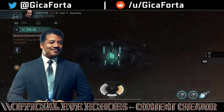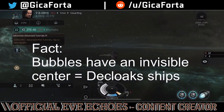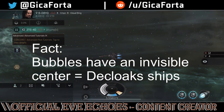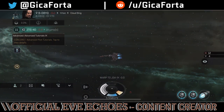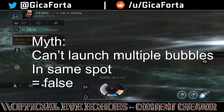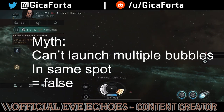Fact: Bubbles have a deployable core — even if it's invisible for now because the overview was not updated, it is there. So getting close to the bubble center while cloaked will decloak you. Watch out, covert ops ships.